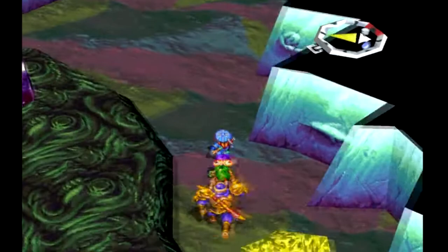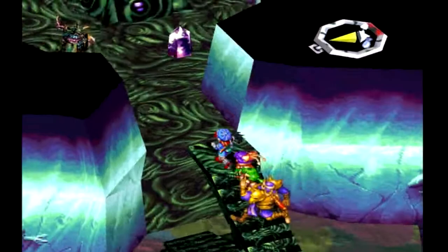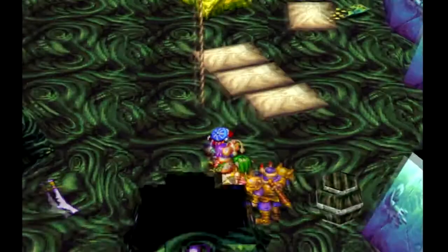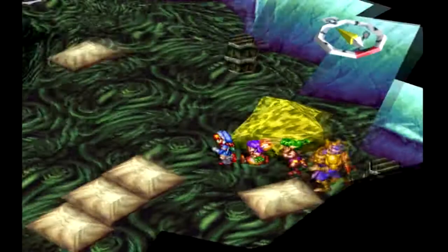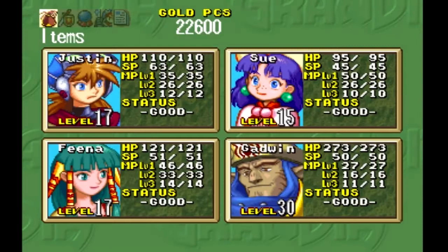Go all the way northwest to some stairs. This place — the music in here is kind of interesting. Go up the stairs and start moving west. You'll see a rope that goes up to the second floor but don't use it — grab the money to the northeast. Go south to a dungeon scope icon. This must be a religious site for the cleps because they're everywhere.